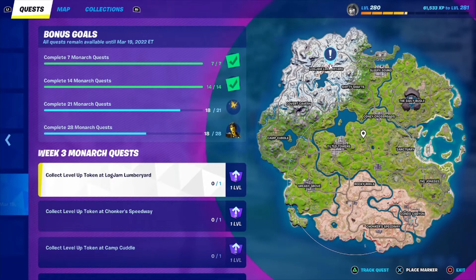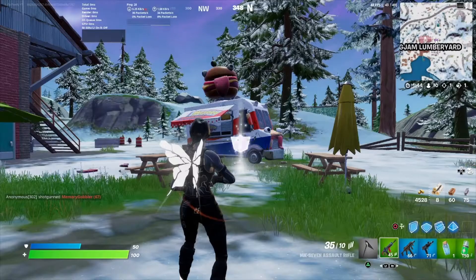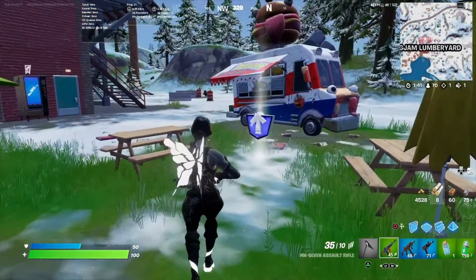The next quest is collect level up token at Log Jam Lumberyard. You know the Durburger truck? It's right next to that.